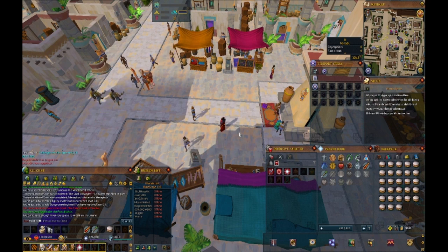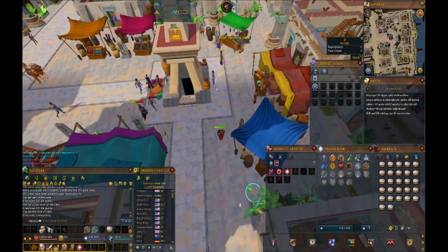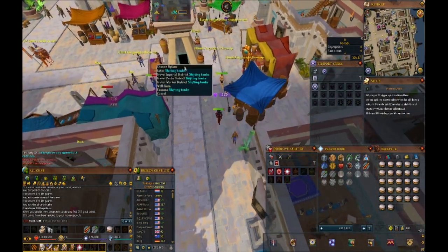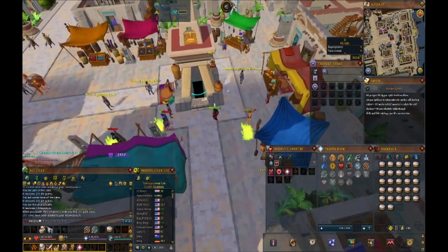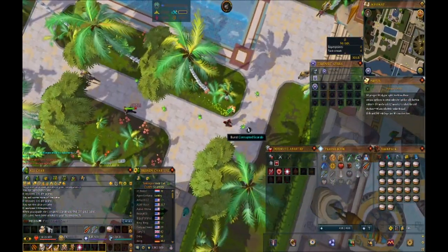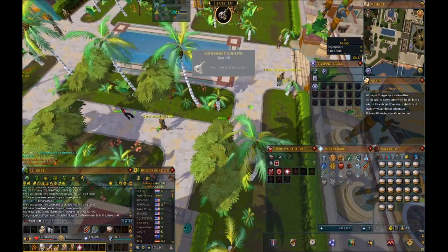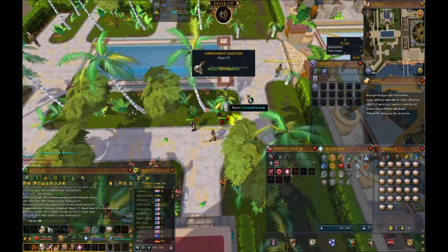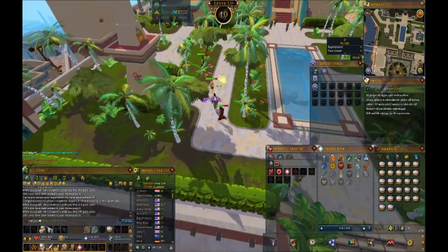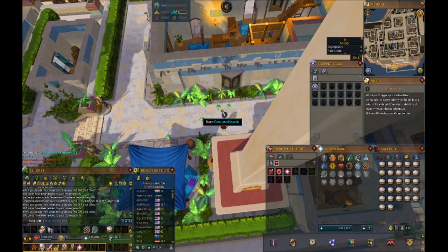I've got a couple of things I want to try to make some money. The first thing we're going to do here is crush some corrupted scarabs. They give a little bit of money and a lot of slayer XP every time you crush one — it's a decent way to get slayer up early on without doing tasks, and we make a little bit of cash. We're getting about 200 to 300gp per scarab that we squash, so it's a pretty interesting and easy way to get money.